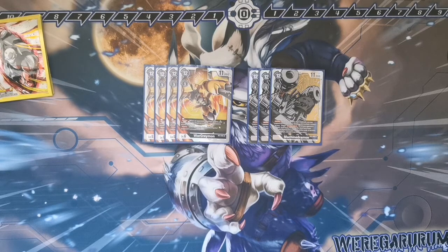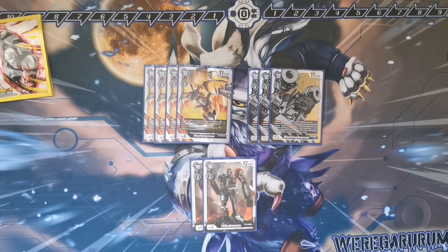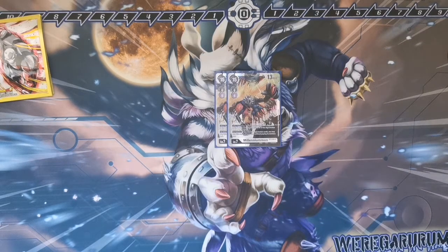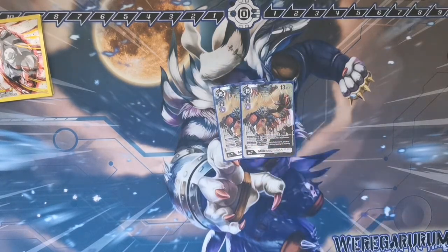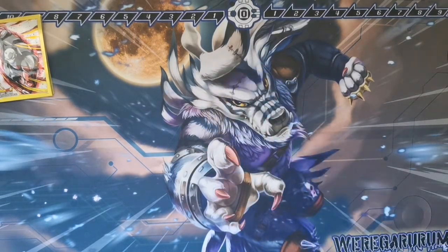And then we run a two of Millennium Mon. This is our out to Omnimon, our out to a few of those problematic cards. It's just all around good. It's always nice to get this on the board, and then they destroy it and it just comes back out. They feel like they've taken too much — you've wasted their Gaia Force. Somebody knows what I mean.